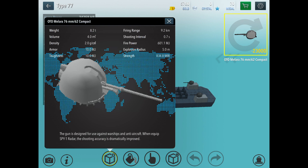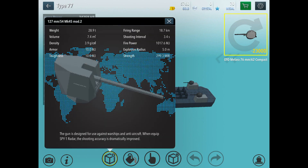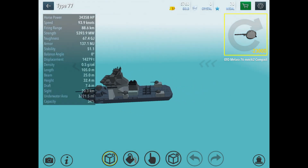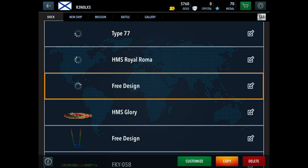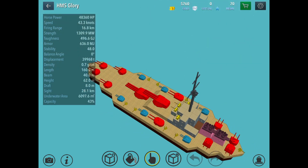Let me quickly check the range figures. The OTO guns do 9.2 kilometers and the VLSs reach 18.7 kilometers. I had it completely wrong before — I was probably going from the old ship stats.